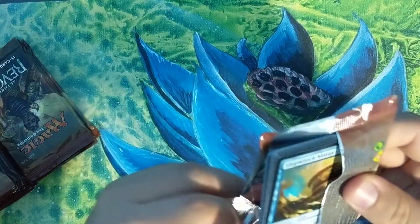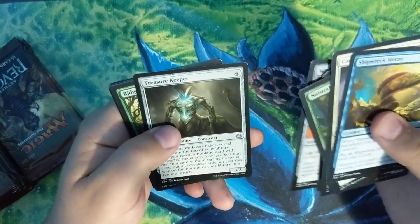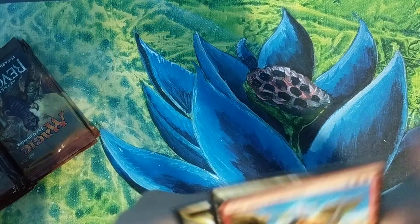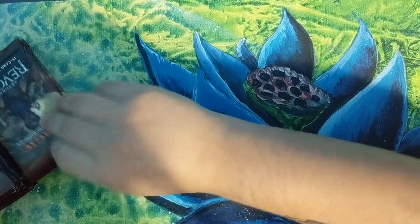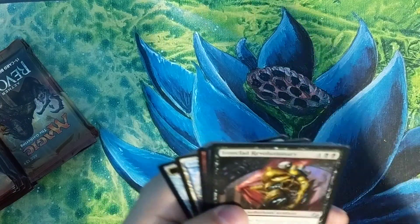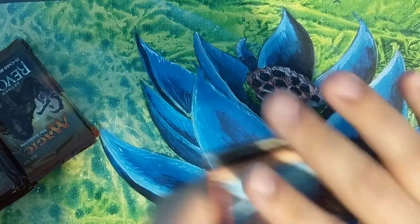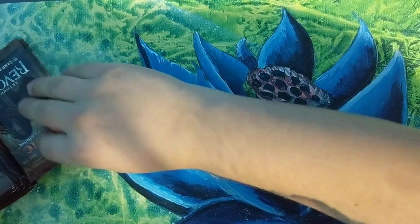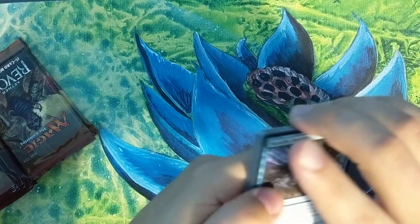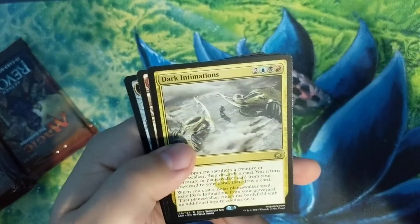I know that Amonkhet and Hour of Devastation had full-art lands as well, but I wasn't sure if you got them in every pack — let me know. Treasure Keeper, Ridgescale Tusker, Hidden Stockpile, and Kari Zev's Expertise. Ironclad Revolutionary, Illusionist's Stratagem, Felidar Guardian, and Release the Gremlins. Almost on the second stack. Smallpox — Revolutionary, Rogue Refiner, Illusionist's Stratagem, and Dark Intimations.